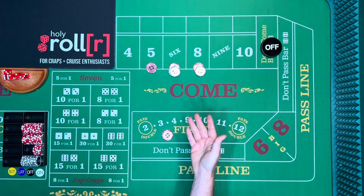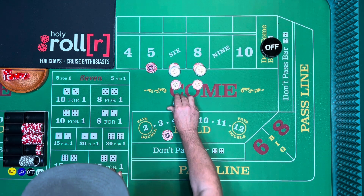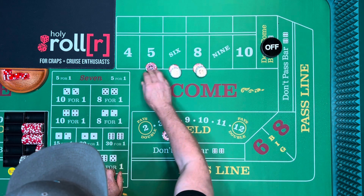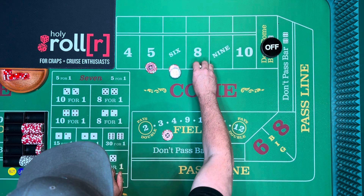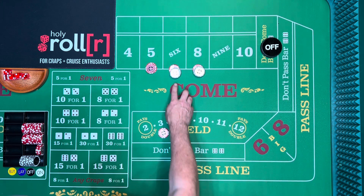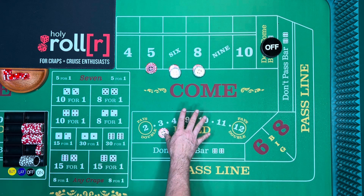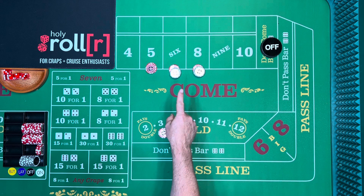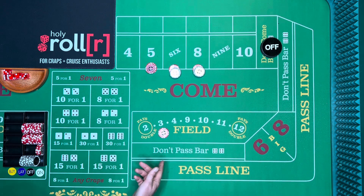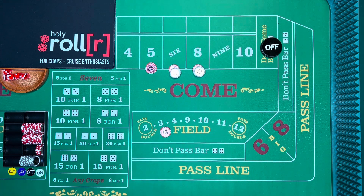The proper approach: on a ten dollar table, bring the five up to fifteen and do eighteen on the six and eight. Each of those pays twenty-one dollars. With sixty-one dollars on the table, on every roll except the seven you win ten or eleven dollars. If a five rolls, you win twenty-one but lose the ten-dollar field, so the net difference is eleven dollars.